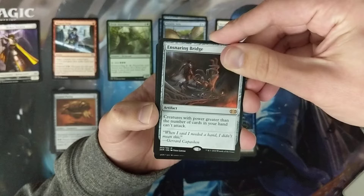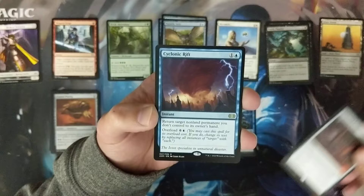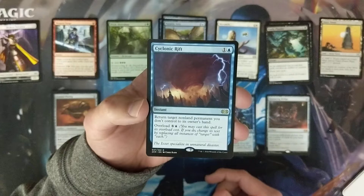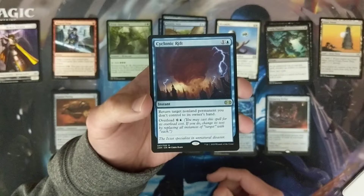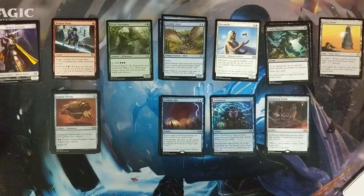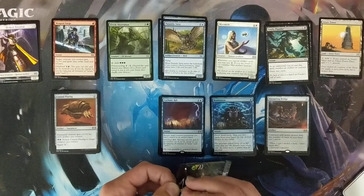Can we get a double mythic pack? Nope, just a rare — blue. There we go: we've got the Cyclonic Rift. This is one of my target cards, one of the cards I definitely hoped to get from this box. Nice to check that one off the list. I think that's the most expensive rare — not 100% sure, but it's definitely up there. Very nice. We'll definitely work that into one of my Commander decks.